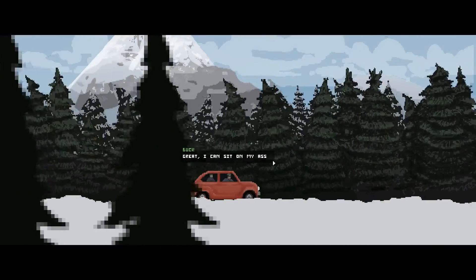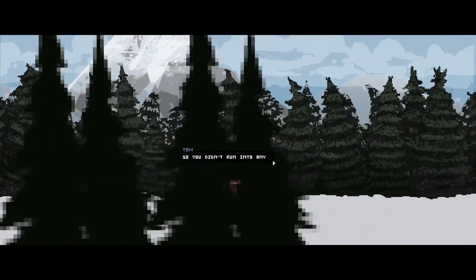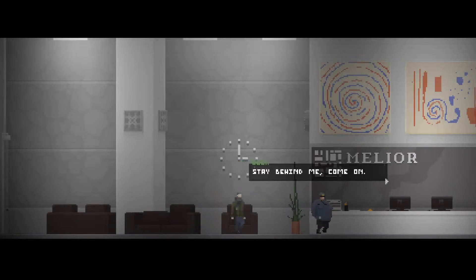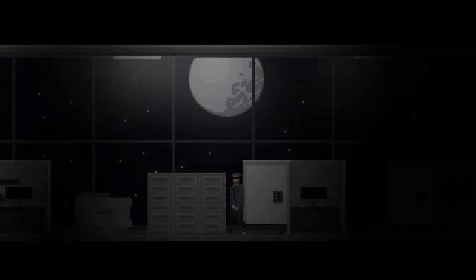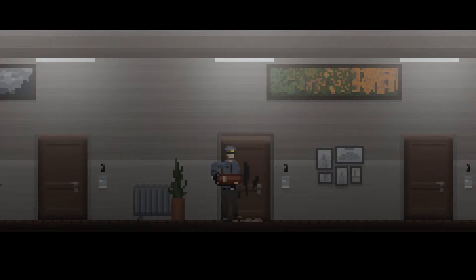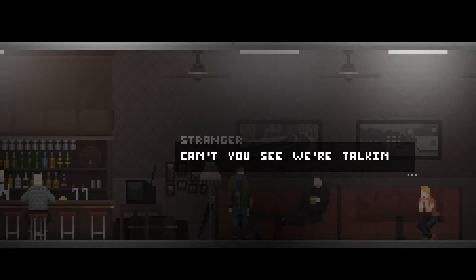In Uncanny Valley you play a security guard, Tom, who's just been employed to watch over a remote facility during the night shift. Things don't go smoothly for Tom at his new job, and soon we find out that Tom has a troubled past as well. How the story unfolds and what actually happens to Tom will be up to the player, as their actions form the story, which leads to many different outcomes and new situations other players won't experience.